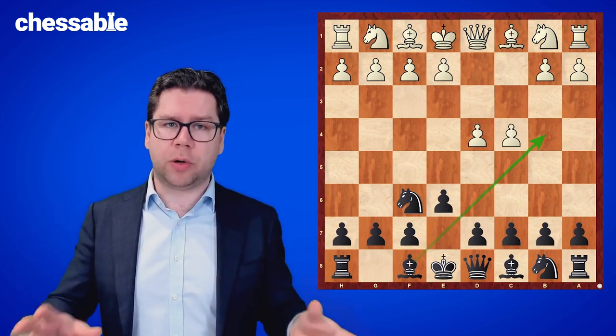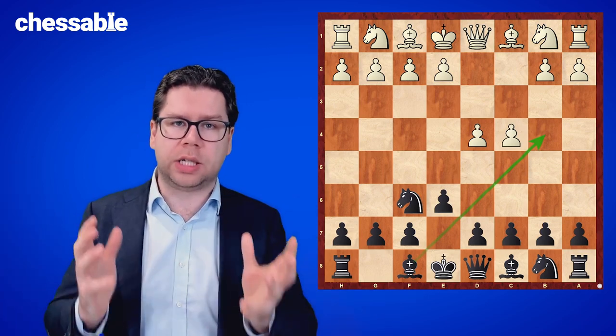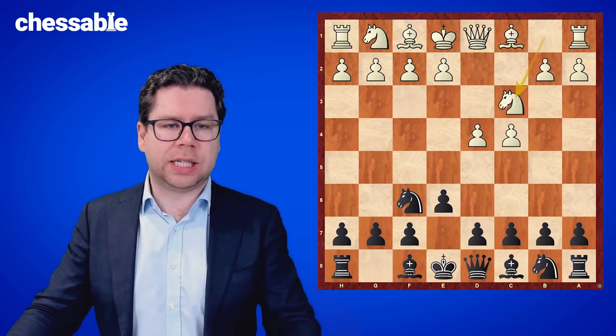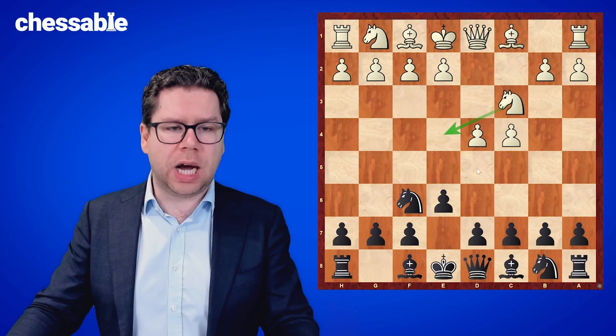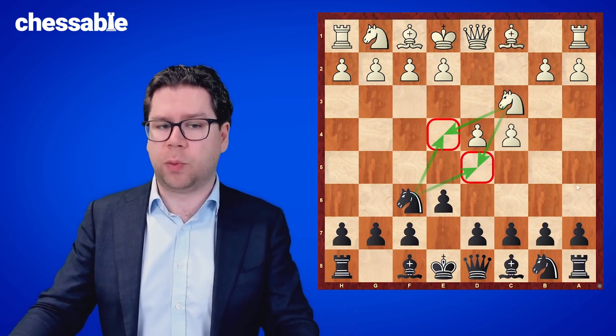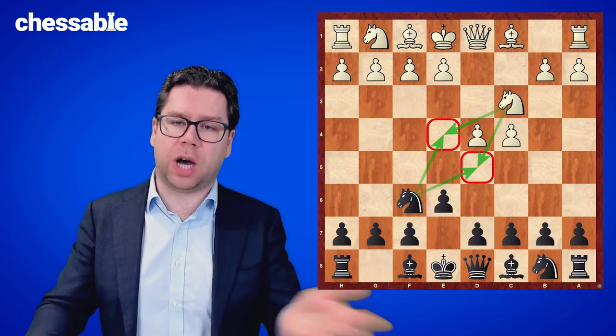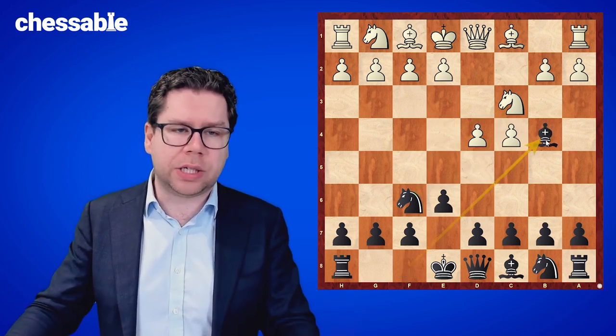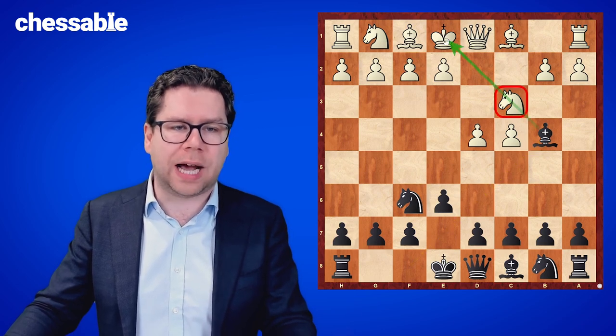The Nimzo is very much an opening that focuses on quick development and castling early on. After knight c3, we see the white knight trying to gain control of those same squares that we were aiming for with our knight, and we deal with that by putting our bishop into the game, pointing down on that knight, but also towards the white king.